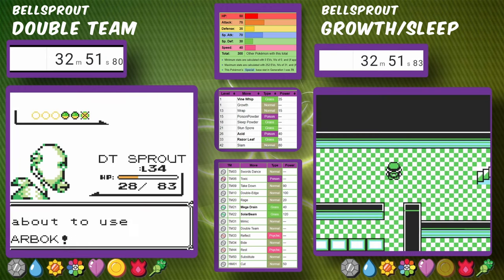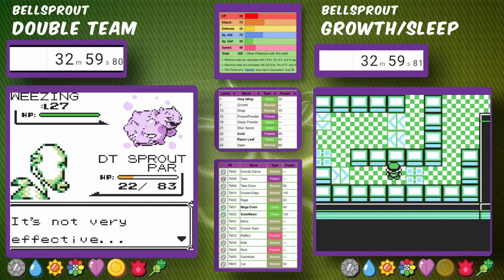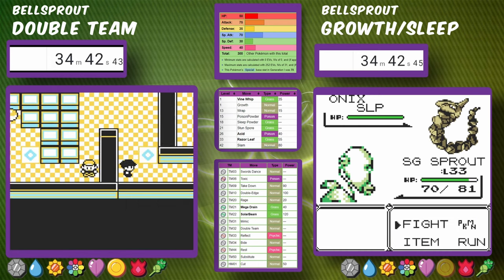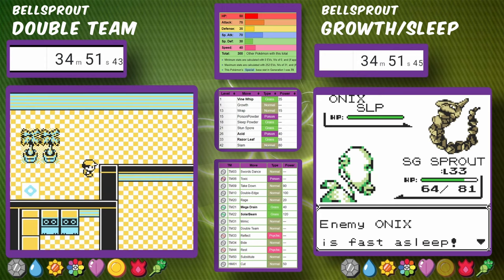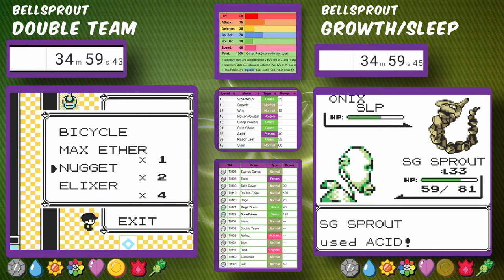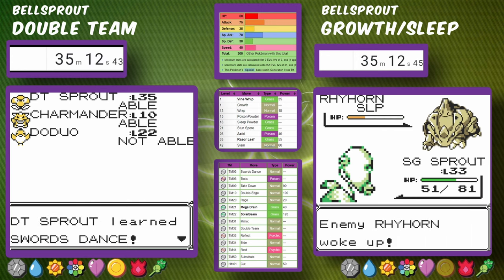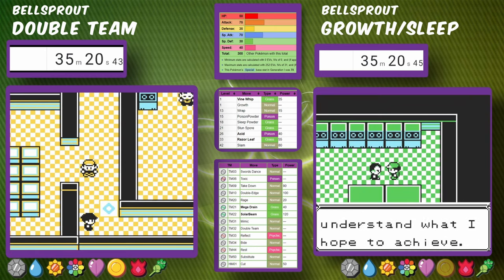Double Team Bellsprout is at the top of Pokemon Tower taking on Jessie and James — it doesn't take many hits, though it did get paralyzed by Glare. At the time Sleep Powder Bellsprout is fighting Giovanni in the Rocket Game Corner, Double Team Bellsprout is already starting to make its way to Rival 5. Think about how much game happened in between. Double Team Bellsprout has also just picked up Swords Dance, enabling it to boost attack power.